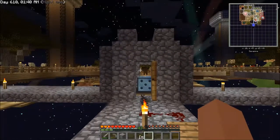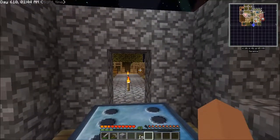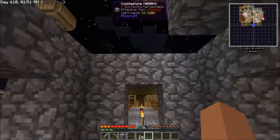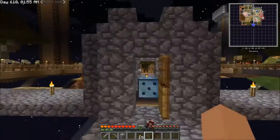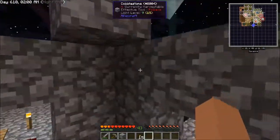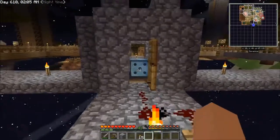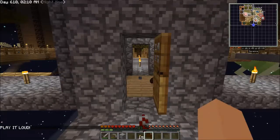Here's today's chance cube. I had a creeper sneak up on me as I was putting my stuff away. When the ceiling broke away last time I forgot to replace it, and there were spawnable locations up there for mobs. I put a torch up there so it's fine now. Let's break this chance cube and get underway for today's episode.